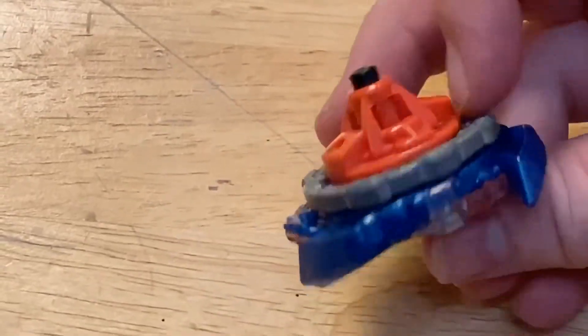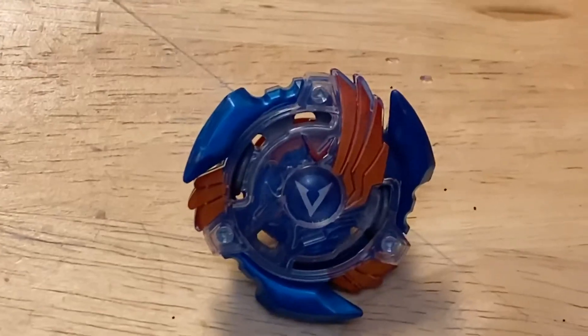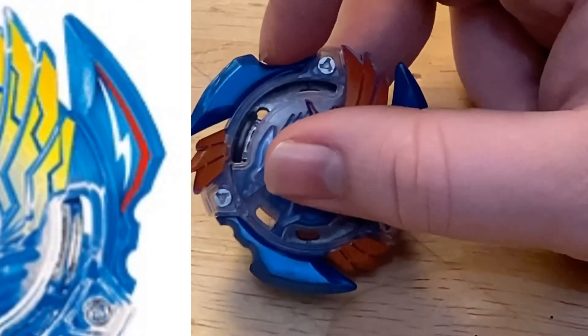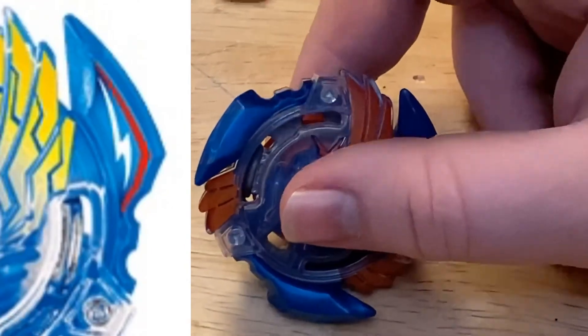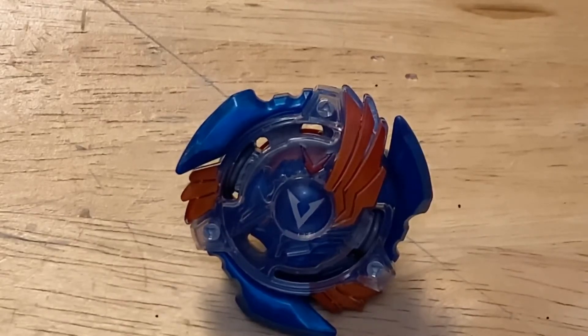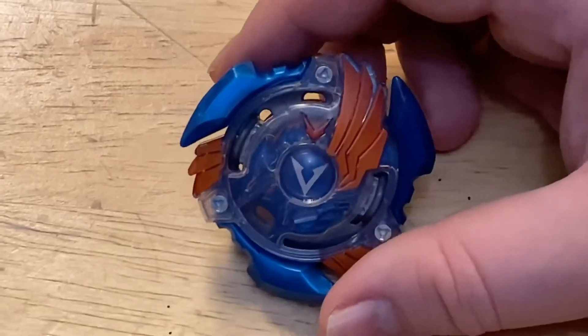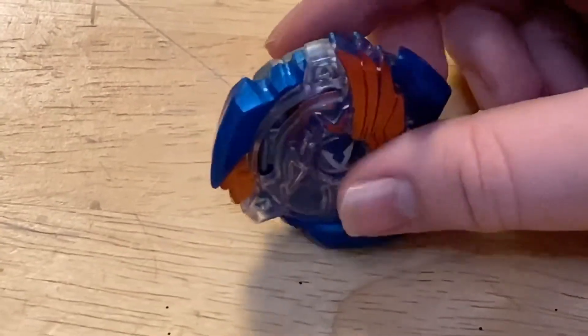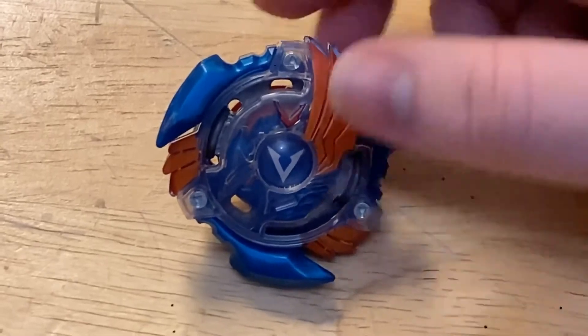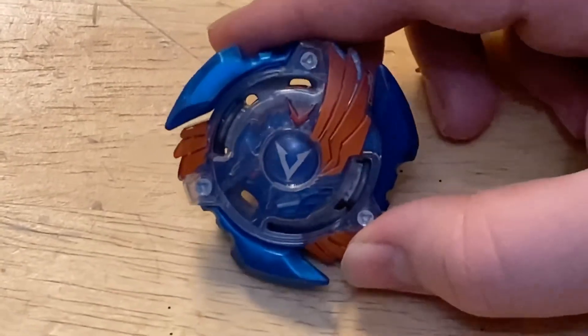Next up we have Valtryek V2 Knuckle Extreme — strong attack type. I don't feel it's as strong as Takara Tomy's, because on the Takara Tomy one if you look at this contact point, it's actually completely flat instead of this hook here. This adds burst attack but detracts from its KO attack. So it's not the KO attack beast like the Takara Tomy one is. I'd say this could also be interchanged with Excalius Knuckle Extreme or Heavy Extreme — I think that's better for KO attack. I feel like Takara Tomy does the deed way better when it comes to just KO attack, because of all the dash drivers. But still a solid choice if you're good enough with it.